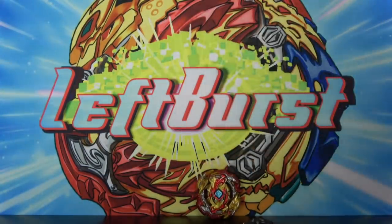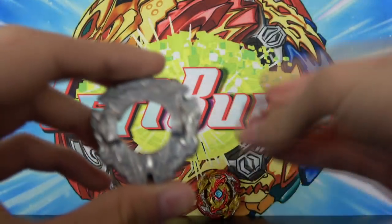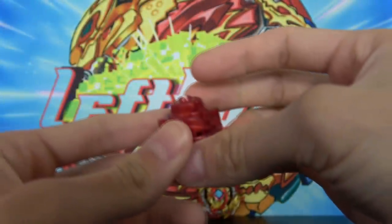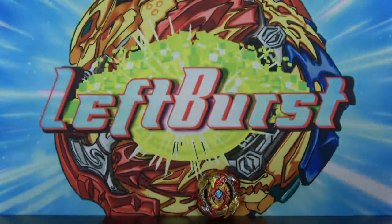So today we're gonna try to make Lord Spriggan actually bad by messing with the combo. Usually its standard combo is Blitz Dimension Dash. Blitz is probably one of the best discs in the game just because of its weight, and Dimension Dash is an extremely versatile driver. So overall that just makes the Beyblade super overpowered. We're gonna be trying to change that combo and make Spriggan bad.